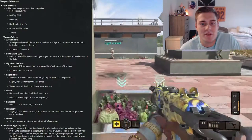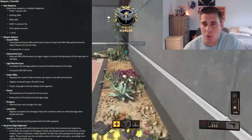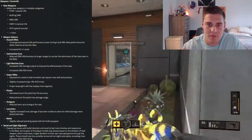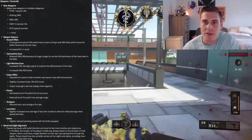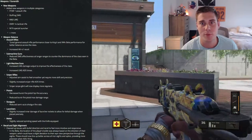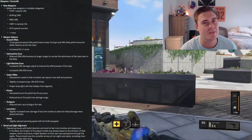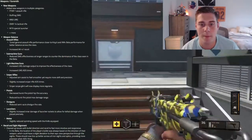Light machine guns: they increased LMG damage output to improve effectiveness of the class, and also increased LMG ADS times. If it's going to be real slow and clunky, it's got to outperform the other guns. If you're pre-aiming with an LMG and took the time to set up with slower movement, you should be rewarded with a powerful weapon.